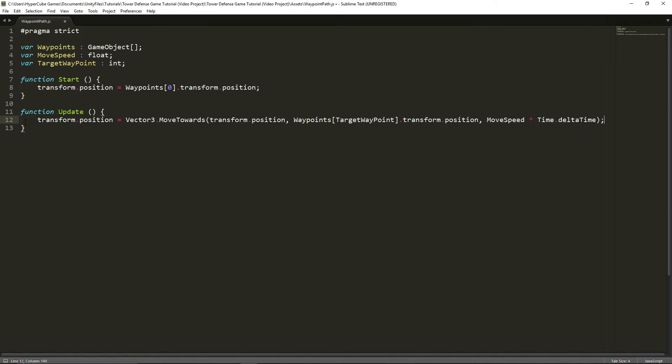Let me recap what's happening. In the update function, it's setting the cube's position equal to Vector3.MoveTowards - so it moves towards something. The starting position is the object itself. The destination, where it should go towards, is waypoints[targetWaypoint].transform.position, which is going to be changing. And then finally it's moveSpeed multiplied by Time.deltaTime. We're almost done - we only have one more thing to do, and that's the final if statement to check and add one to the targetWaypoint so it can move between different waypoints.